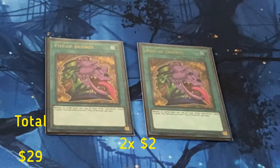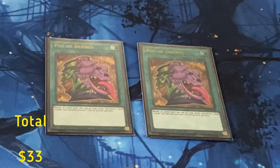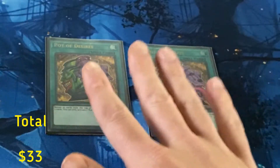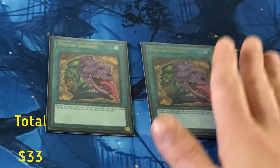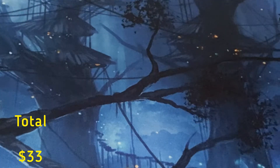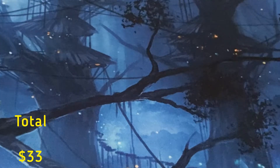I play two Pot of Desires. I know what you're saying — why not Prosperity? Well, Dapper is broke as fuck. If you ever watched my Star Wars episode you know I'm broke. Two Desires — I don't like drawing Desires off Desires, this might not be mathematically correct. If you got the cash flow, three Prosperities is a better card, but I'm trying to keep this budget. I'll have the card costs on screen so you know what you're getting into.